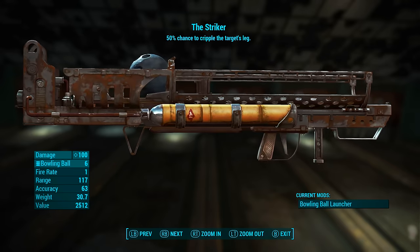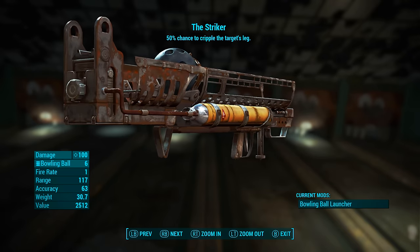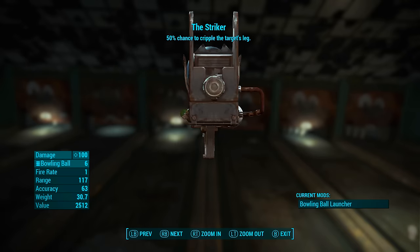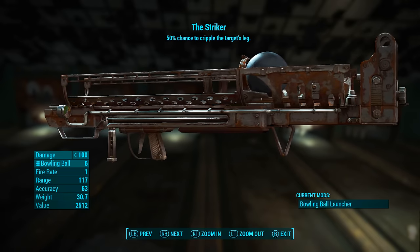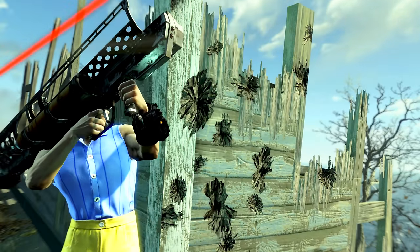The Striker has a 50% chance to cripple the target's leg. That is applied by a legendary effect attached to the Striker and is not part of the bowling ball modification.